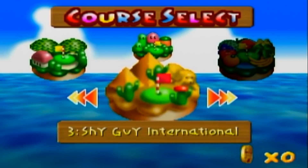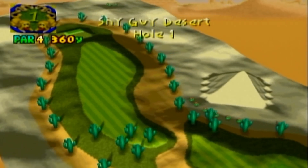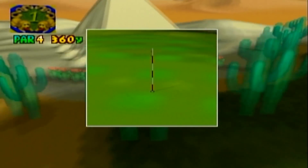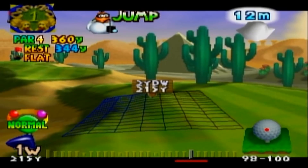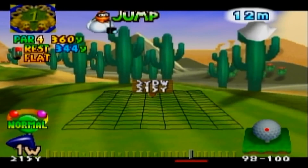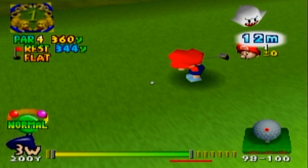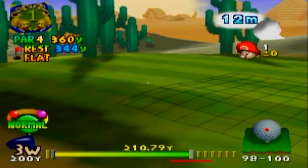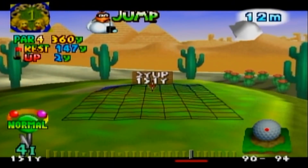We're going to be going to Shy Guy International today. This is the quote-unquote desert course, and this is honestly where things kind of get a little more difficult. There are some holes where you have to maybe play a bit differently and you can't attack as aggressively as you would otherwise. There are also a couple of holes where the out-of-bounds area is in places where you wouldn't really expect it, so you just have to be more careful.